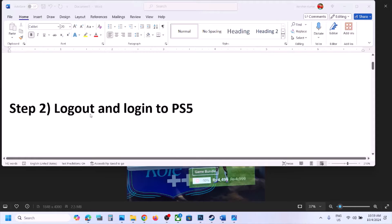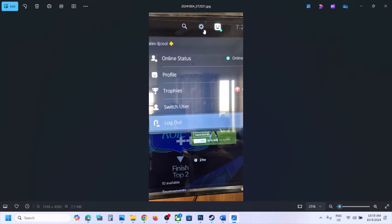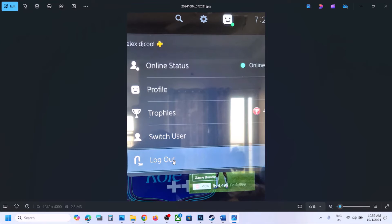The next step is to log out and log in to PS5. On your PS5, go to the home screen and on the top right you will see your profile icon. Select the profile icon, hit Log Out, and then once you're logged out, log in once again and check.